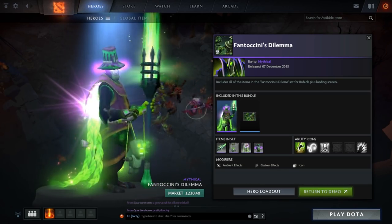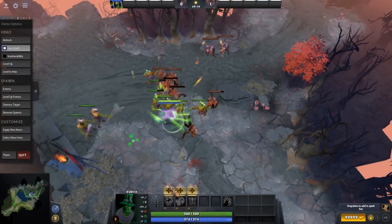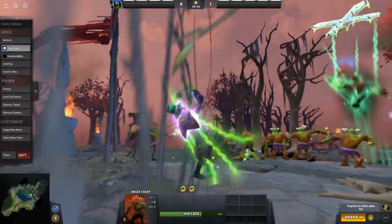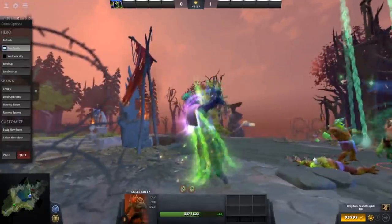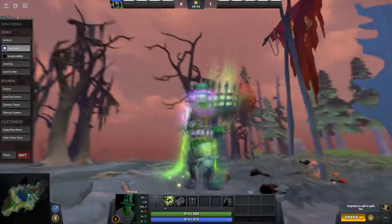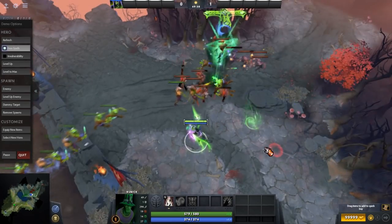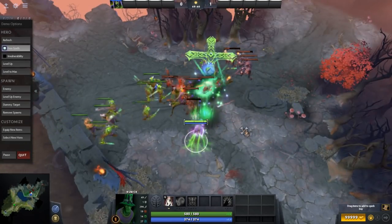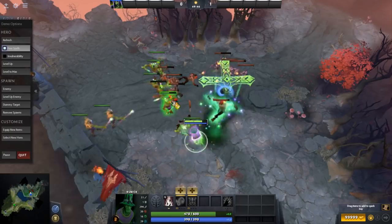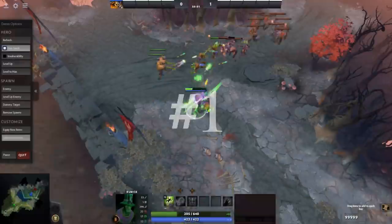Moving on to number two, we've got the Fantaccini's Dilemma set for Rubick. This is one of the best sets I've ever seen — it looks nothing like any other Rubick set. The particle effects include purple glows from his hat and back, green particles around the robe, and a little puppet he's holding with effects on the eyes and mouth. This set came from Winter 2016 Treasure 2, released during the Shanghai Major. Its customizations include a unique Telekinesis animation and ability icon.